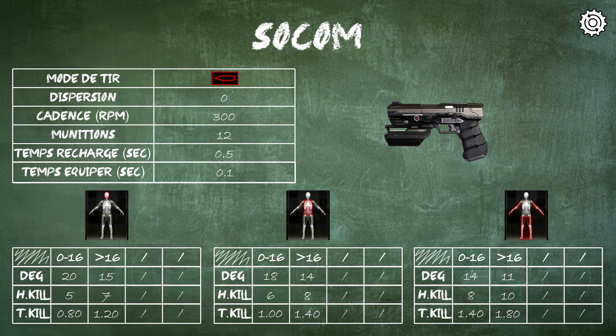The fire rate is the number of rounds fired per minute. Ammo is the number of cartridges in your magazine. Reload time in seconds — for the SOCOM, it takes half a second to reload. And the equip time: if you are on another weapon and want to switch to the SOCOM, it will take one tenth of a second. In the lower section, on the left you have head damage, in the middle body damage, and on the right damage to extremities — arms, legs, and weapon.